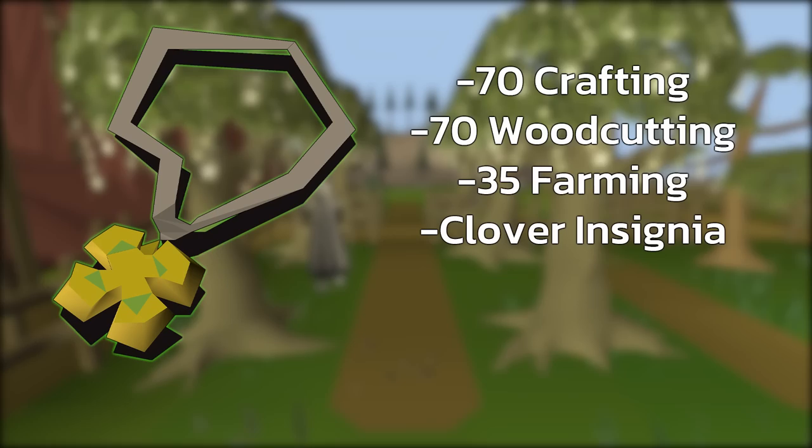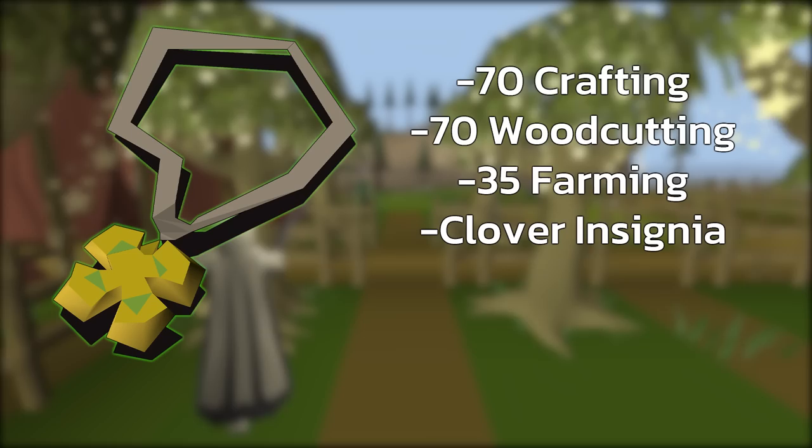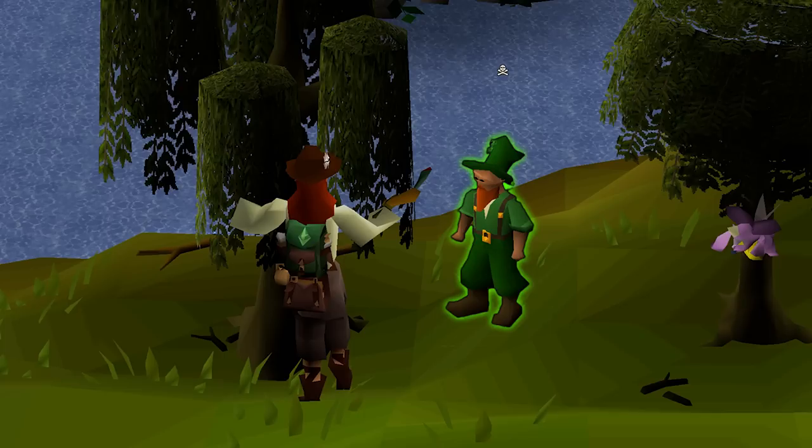Next is the Leprechaun Charm. This item can be made with 70 Crafting, 70 Woodcutting, and 35 Farming. Buy a clover insignia at the forestry shop, then combine it with a cut emerald and a ball of wool to create 10 Leprechaun Charms. These charms will spawn a Leprechaun next to you who will bank all your woodcutting supplies.